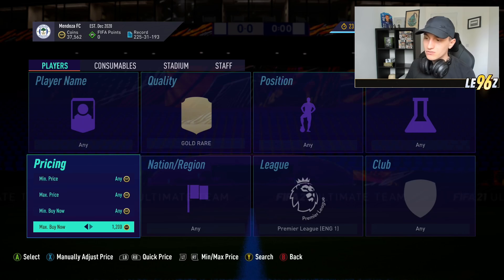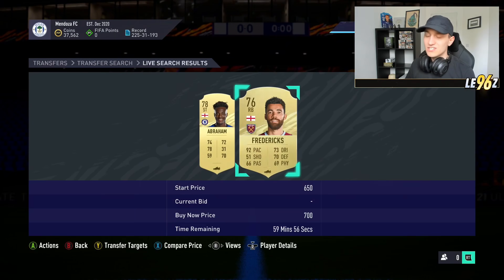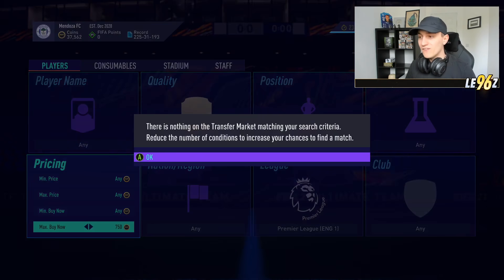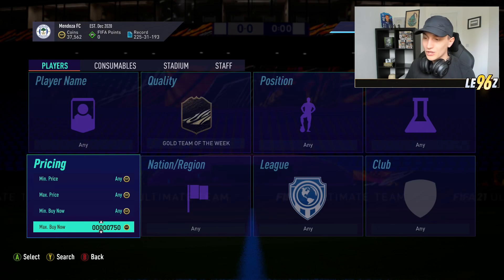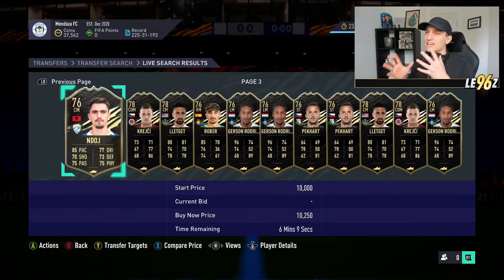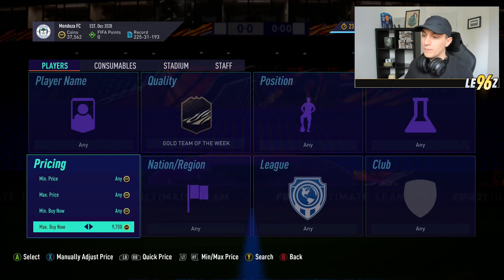Take a look at Gold Rares and start monitoring their price. These are sitting around 900 coins right now, but with rewards they'll drop back down to 750 coins. When there's supply, pick up. When there's demand, you can either sell in the run-up to Team of the Season or keep them in your club. With discarding forms, good leagues, good nations, and higher ratings are better — around 82 is absolutely perfect. Pick them up, keep them in your club, and sell when they go up in price.